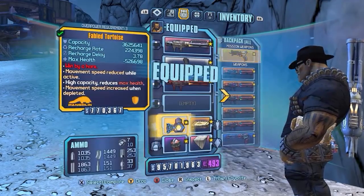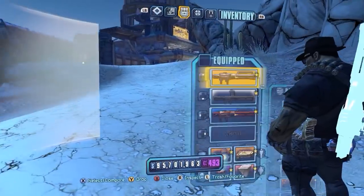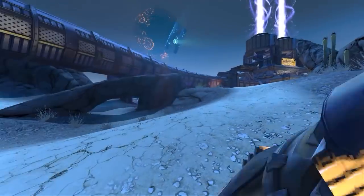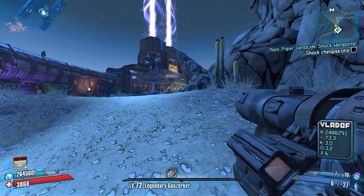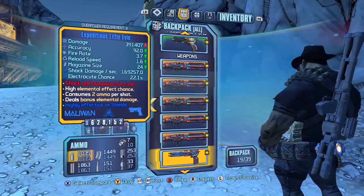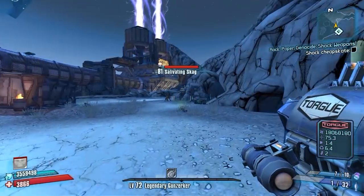Let's pop on the Fabled Tortoise. We have to wait for Gunzerk to come back — that's the only problem with this build, which is why I included cooldown reduction and also a Bone of the Ancients for faster cooldown. If you do the Little EVE glitch, which I've shown before, you can get fast cooldown after a kill instead of waiting the full duration like this — it's not as fast otherwise.